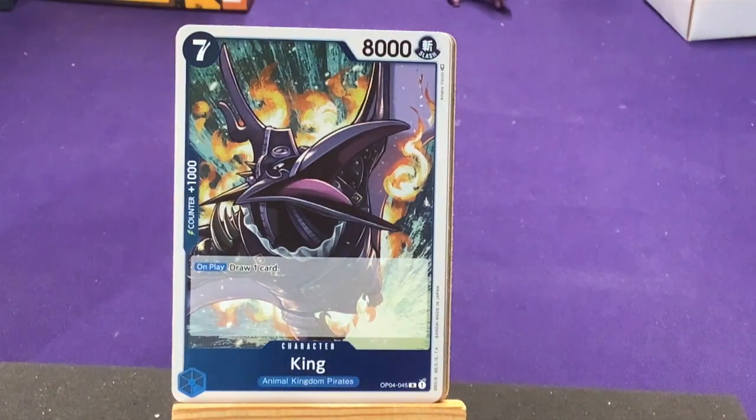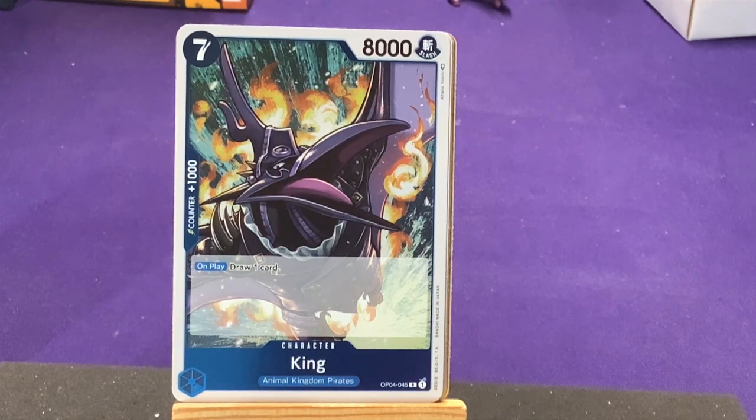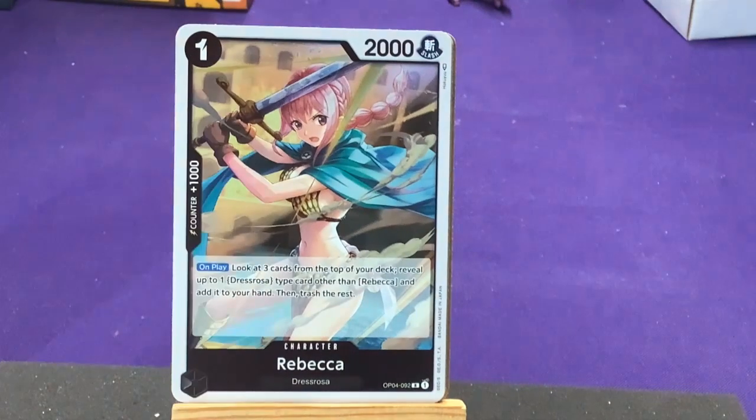Our first rare is King, who can turn into a Pterodactyl apparently — that's cool. Animal Kingdom Pirates in blue. On play: draw one card. Pretty high cost, good power, but it gets you a card — really nice. And then our second rare is Rebecca from Dressrosa. On play: look at the top five cards of your deck, reveal up to one Dressrosa card other than Rebecca and add it to your hand, then trash the rest. So you get a search for a card and you also work on trashing your cards for that effect. Really cool.